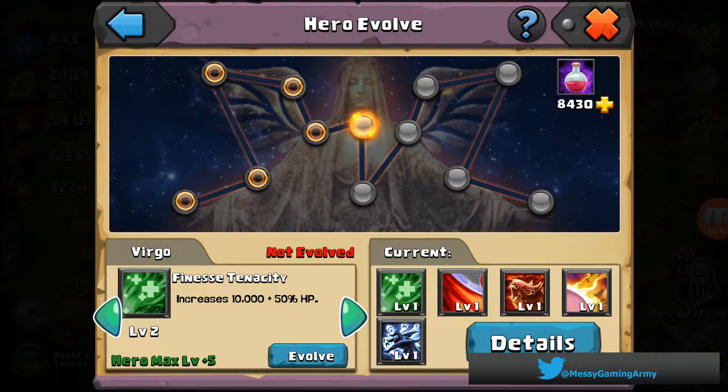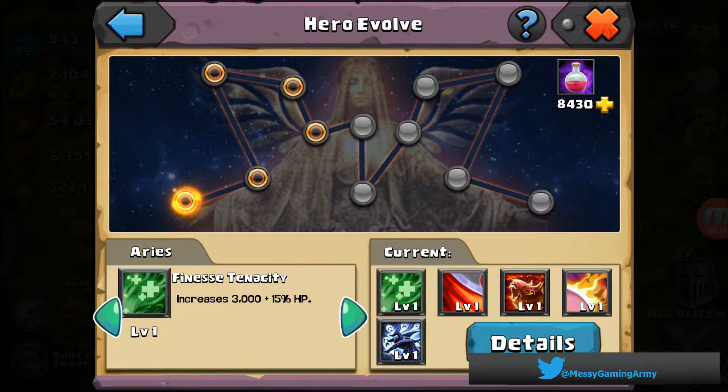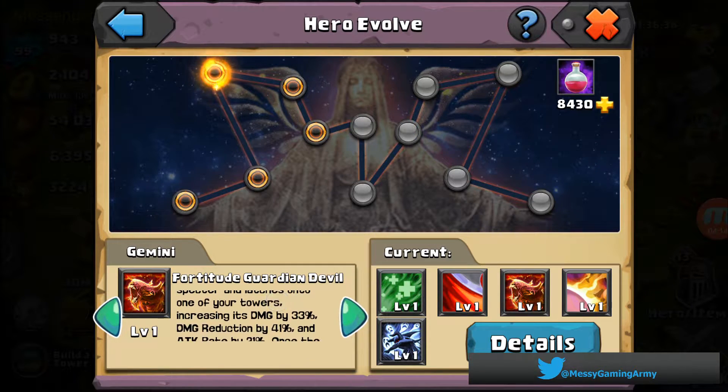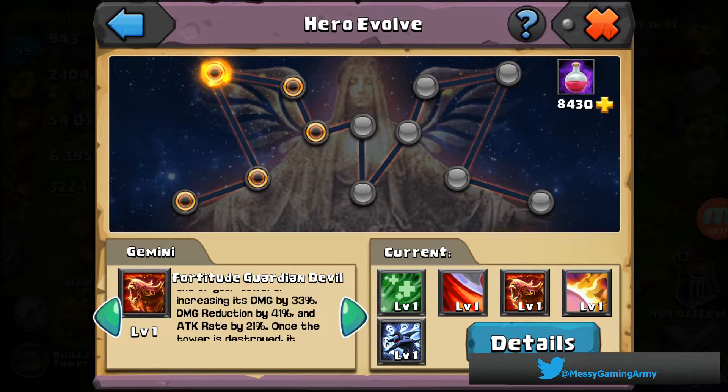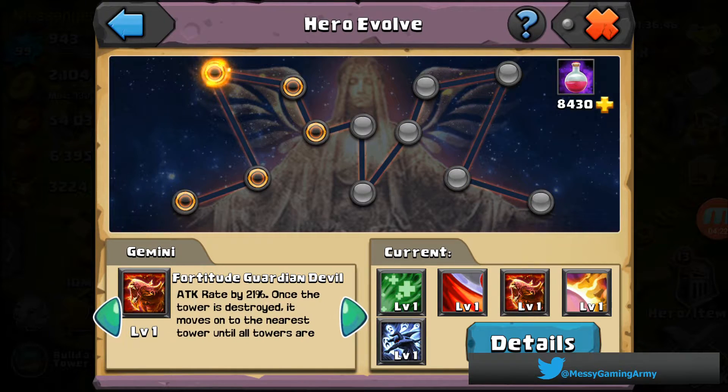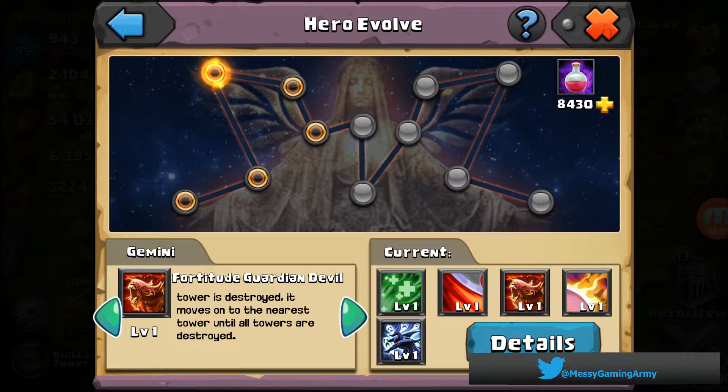We like damage. Let's look at the evolve tree. You get a little health and attack at the beginning, then you get to the Fortitude Guardian Devil. Upon death, he turns into a specter — a ghost — and latches onto one of your towers, increasing its damage by 33%, damage reduction by 41%, and attack rate by 21%. Once the tower is destroyed it moves on to the nearest tower until all towers are destroyed. You see them floating around from tower to tower giving it that buff.